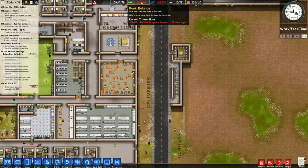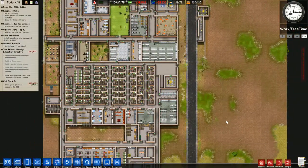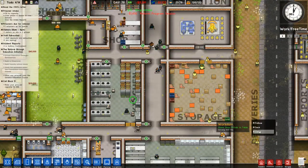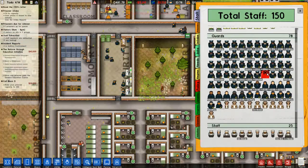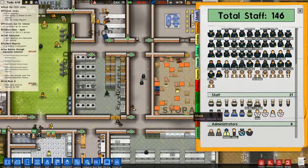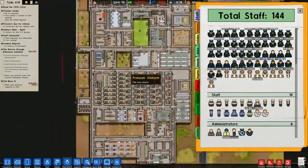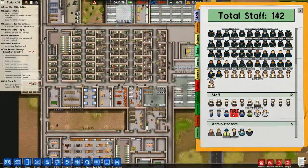We're at minus nine grand - I need more money. Though I kind of need the extra people in the kitchen, I can't afford you, so bye. Same for doctors - I think one per office. And get rid of a cleaner as well.